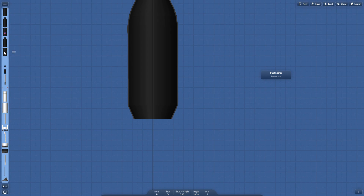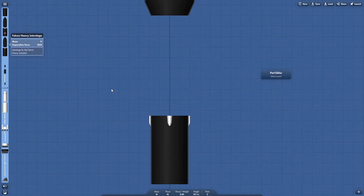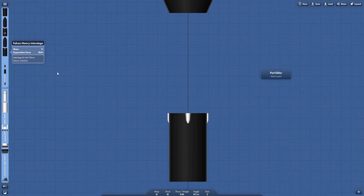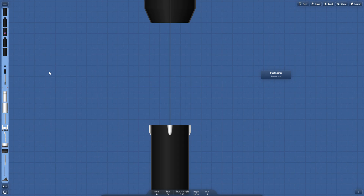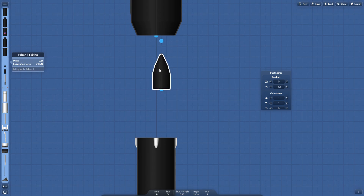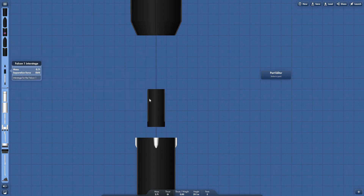We're going to build a Falcon Heavy and fly it. This is a Falcon Heavy interstage, also one ton. What I like about this part pack is that it's actually a good mod and it's separated very nicely - here you've got the fairings, here the boosters, here the engines. We also have a Falcon 1 fairing and Falcon 1 interstage, so you can basically recreate every mission.